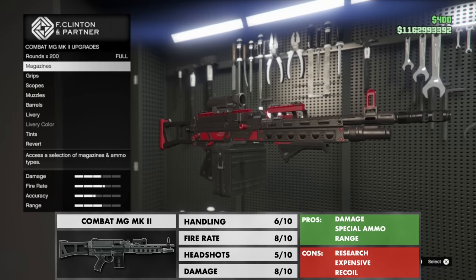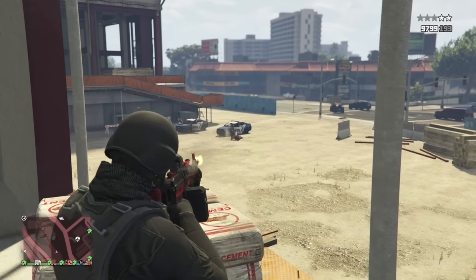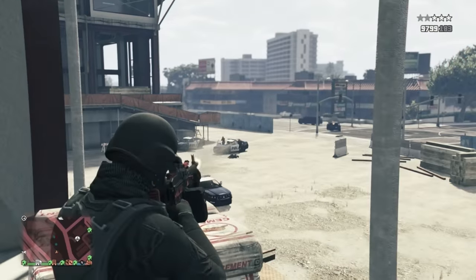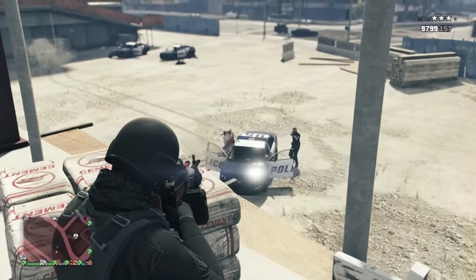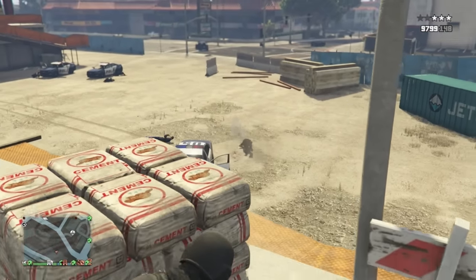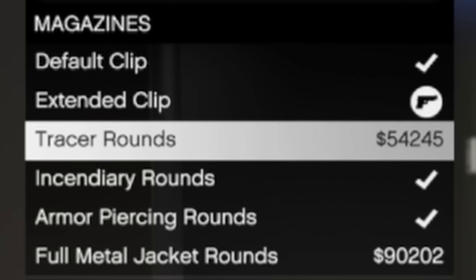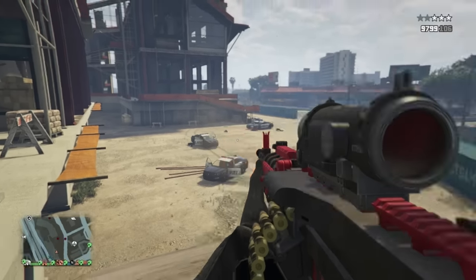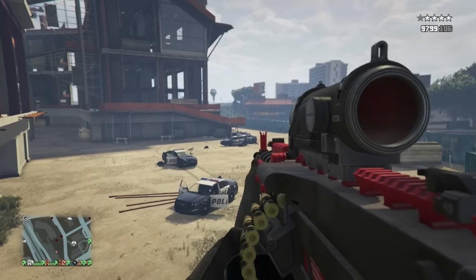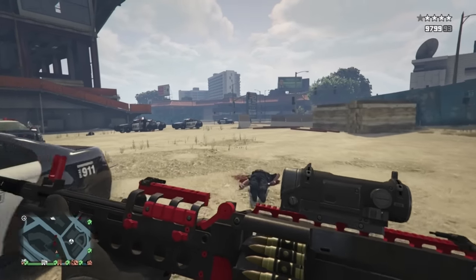There's only one machine gun you'll ever need and it's the Combat MG Mark II. With the extended magazine it can hold up to 200 rounds — more than enough without being caught out reloading. You can equip it with special ammo but this has never been necessary as it's so brutal to start with, and special ammo reduces magazine size. It's not great at range in third person due to significant recoil, but in first person it's a whole different story.